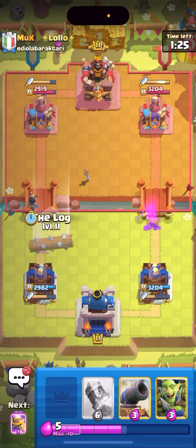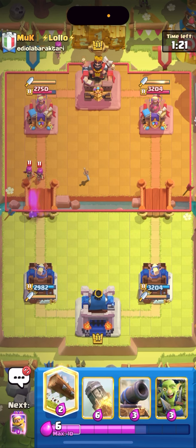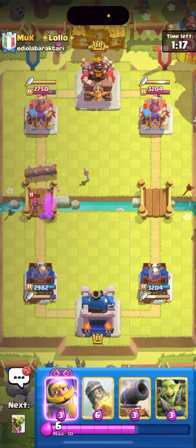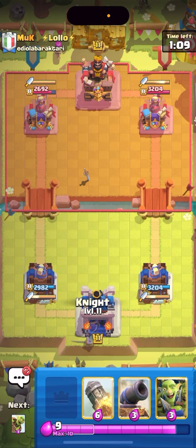I need to get some damage so I'm gonna princess the bridge on the left side to see what he has — he just goes archers. Only one shot, I'll cycle a log on the left side. I'm just hoping he doesn't have a flying machine — he does have a flying machine, he just played it. I don't think he has zappies though, but it doesn't even matter because I don't have a mighty miner anyway.